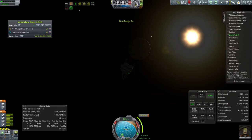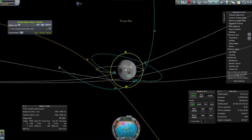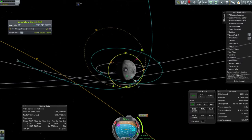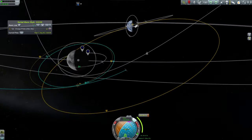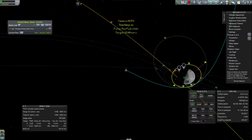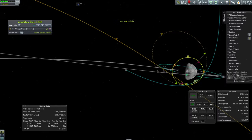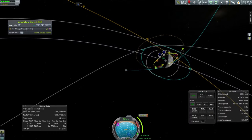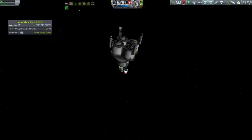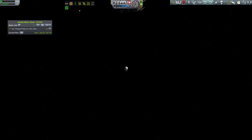Next node — that would be the capture burn. Collect some science on the way in too. You've got crew reports and EVA reports that you can do.